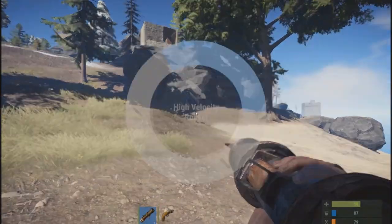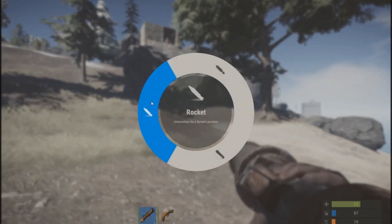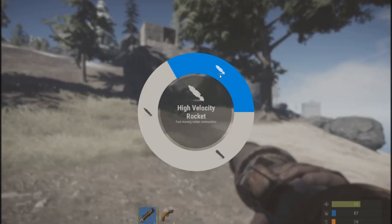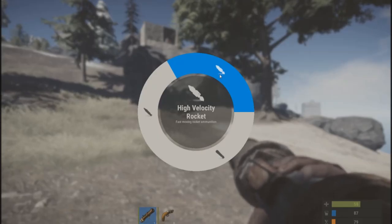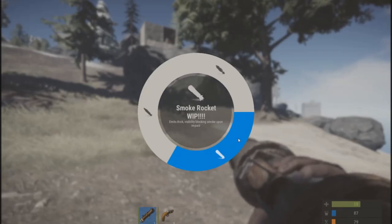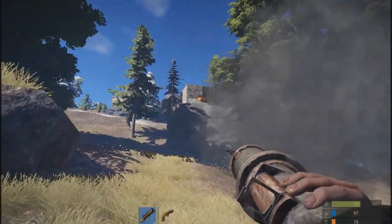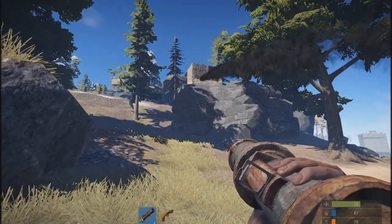Some changes to the rockets as well. The rocket launcher now supports three different variants. There's the standard rocket we've known, which is the most powerful. There's also a high velocity variant that's faster and travels a longer distance but sacrifices some damage. And then there's a new smoke rocket, which is a work in progress — it emits a thick visible smoke that obstructs vision. Testing the high velocity rocket, you'll notice it moves at a faster pace, though the damage is a little lower.